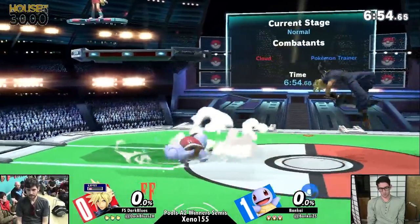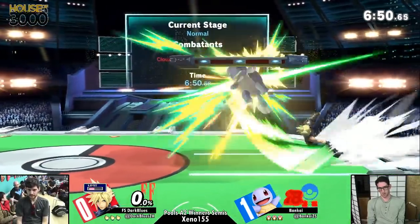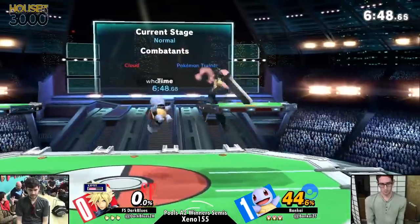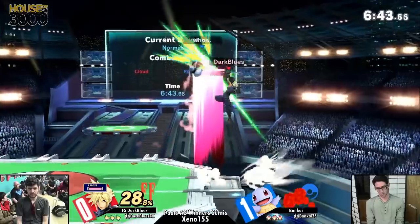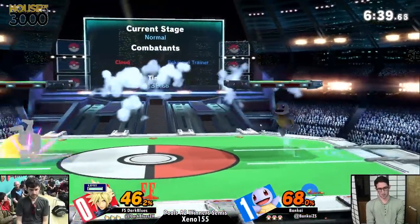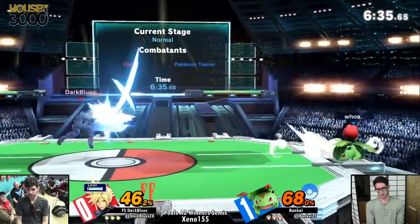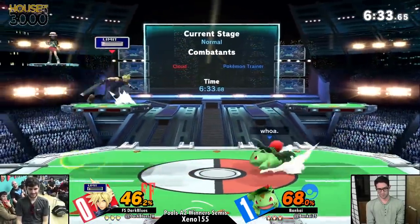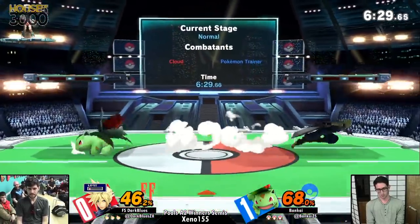Blues going back to a Smash 4 main - he's going Cloud. I know he's been messing around with Cloud a bit. This is a character that at the start of the game people considered him to be weaker, but I think it was the opposite - in the beginning everyone thought Cloud could have been top 5. Then they slowly realized: Zero dropped him, MKLeo stopped playing him, and people figured maybe he's not as strong as people think.